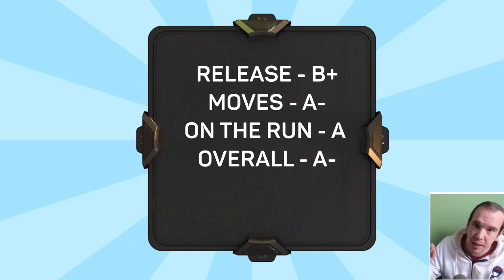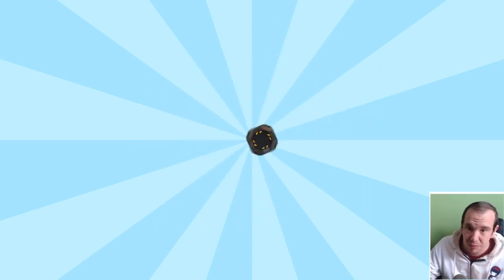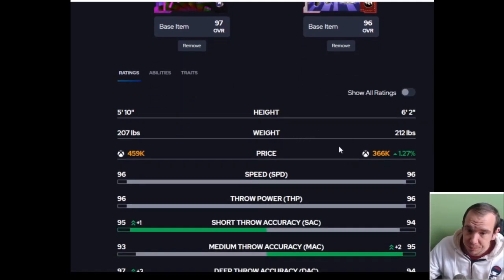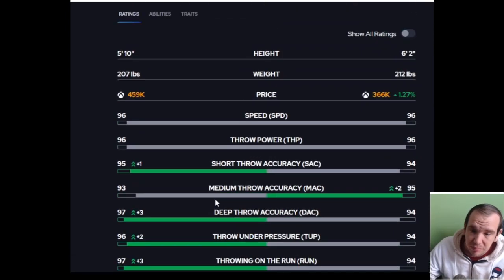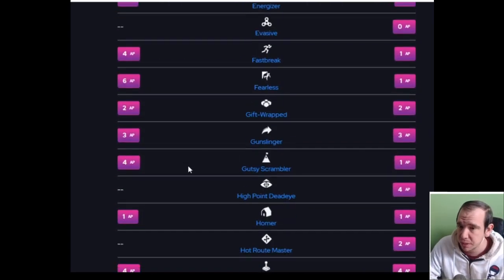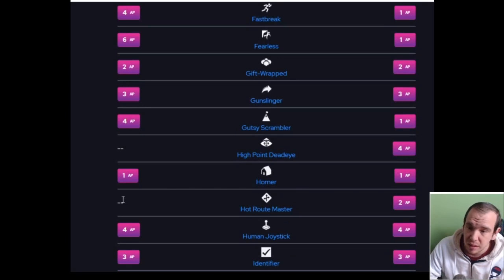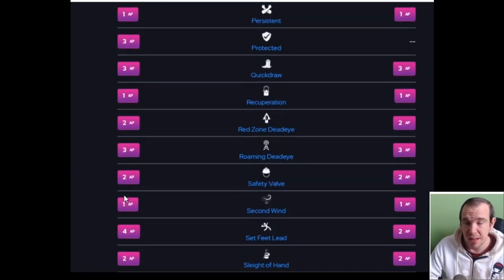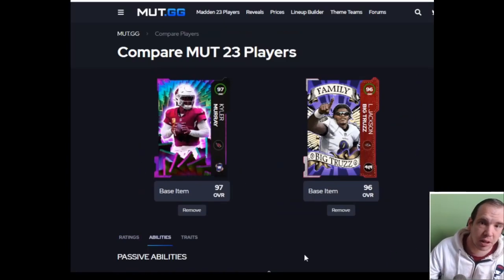Get him moving and using his speed - throwing on the run feels good with him. Overall he's an A-minus, but for the stuff he's missing and his release he's almost a B+. At 450k he's a rental, and this card is just not good overall. I would not suggest this card - Lamar Jackson is way better, has a better release, a better x-factor, feels better overall, and gets hot route master. This card does not.